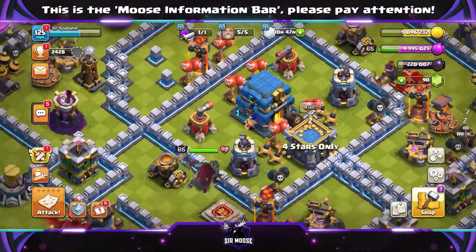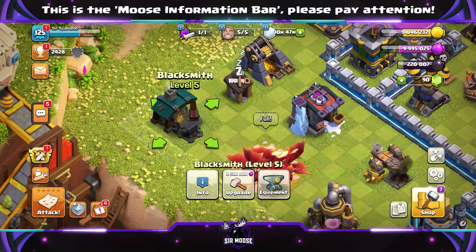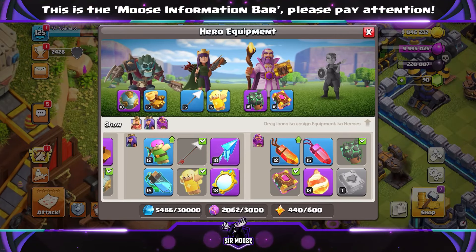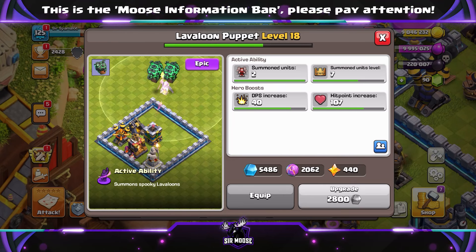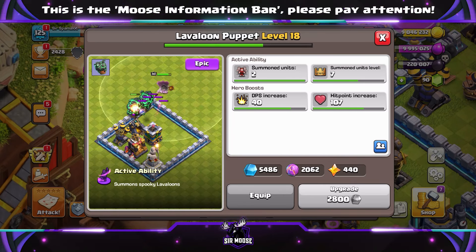Hi guys and Kaboom! Welcome to the channel. Today we've got three amazing Town Hall 12 attack strategies using the new Lava Loon Puppet, because at Town Hall 12 it's absolutely amazing. I would suggest trying to get it to level 9 — that's when you get that second Lava Loon to help out.